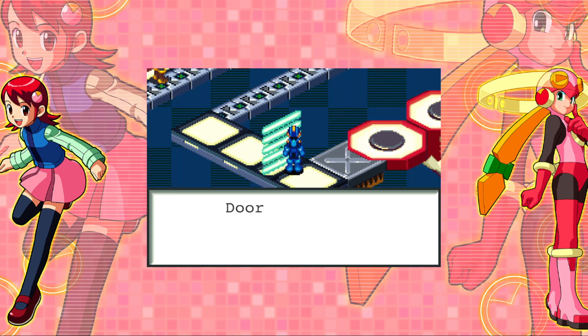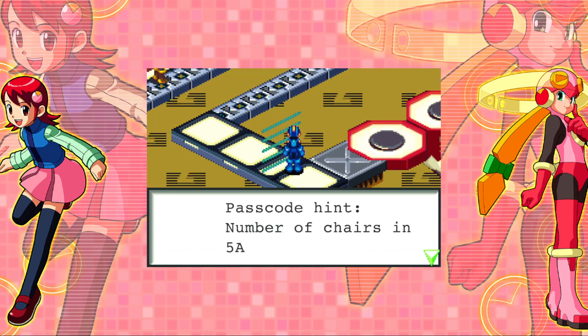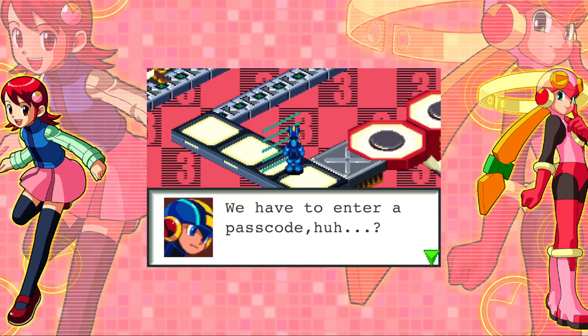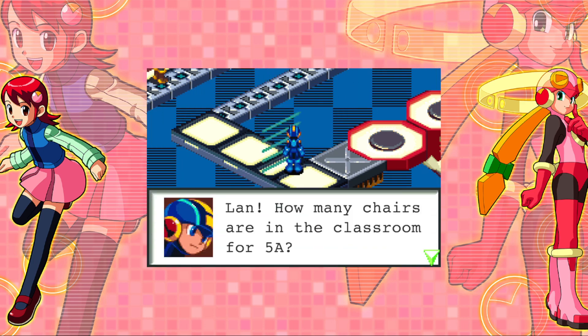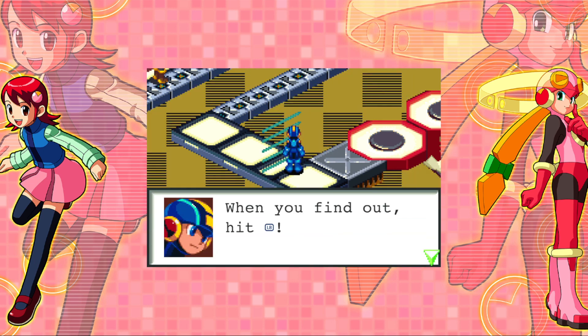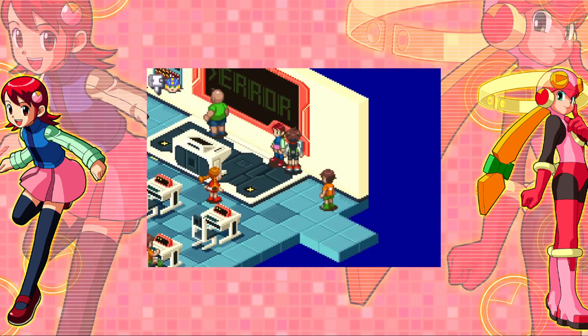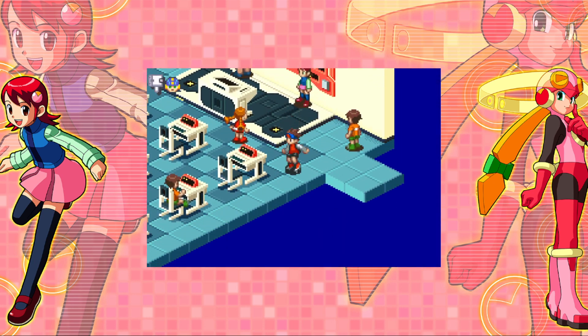This door is passcode protected — door will not open without proper authorization. Passcode hint: number of chairs in 5A. We have to enter a passcode — how many chairs are there in the classroom for 5A? Hang on, I'll go check. When you find out, hit left button, then I'll input the passcode. Or hit A — I have that set on my keyboard.